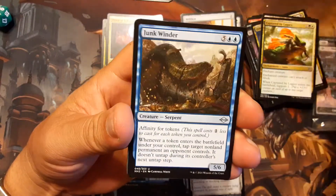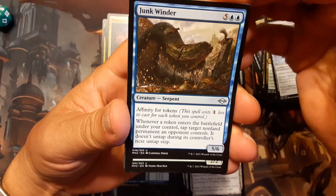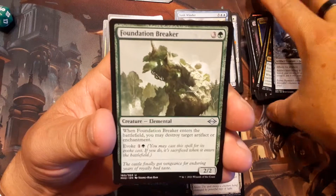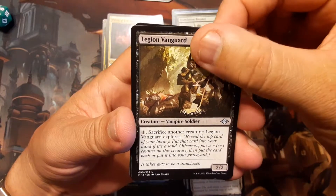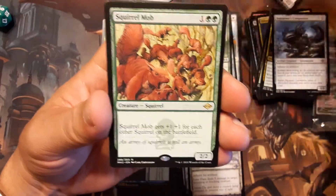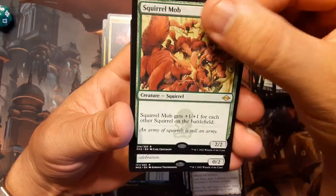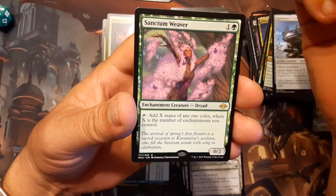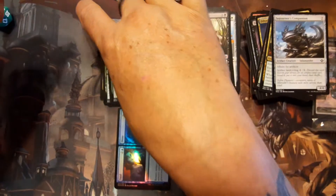Sojourn's Companion, Junkwinder, Affinity for Tokens — ha! Foundation Breaker, Legion Vanguard. Rare or mythic is... hey! Squirrel Mob! It's going in my Squirrel deck — gets +1/+1 for each other Squirrel on the battlefield. And Sanctum Weaver: one and a green, Enchantment Creature Dryad — add X mana of any one color where X is the number of enchantments you control. That's not bad.